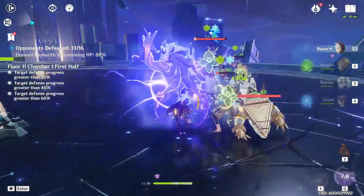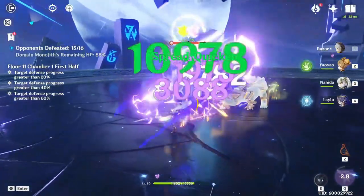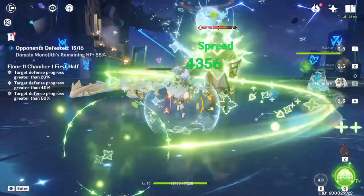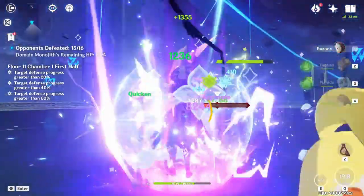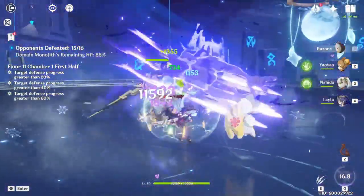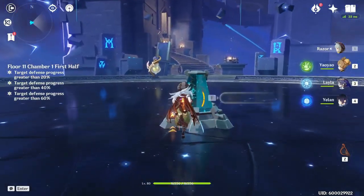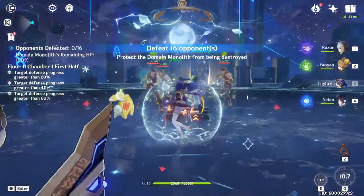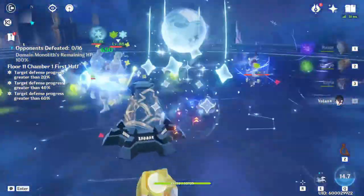The way we used to play Razor was all-in on Superconduct and physical damage, and his physical damage is still largely the way to go. But this elemental interaction lets you invest a little less into physical damage and more into reactions. Using Cryo and Dendro together with Razor has been a blast. The biggest issue was finding the right characters to apply those elements while Razor is on-field, since he's a fairly selfish unit.